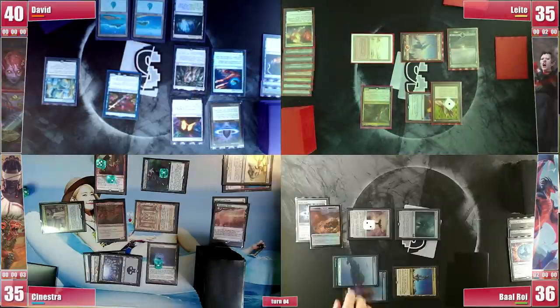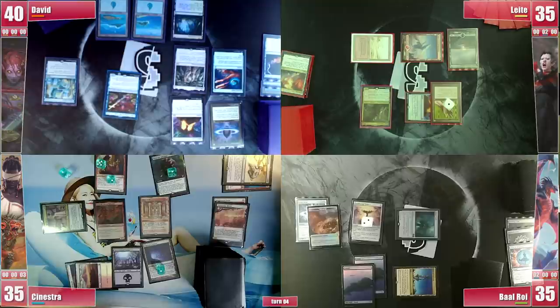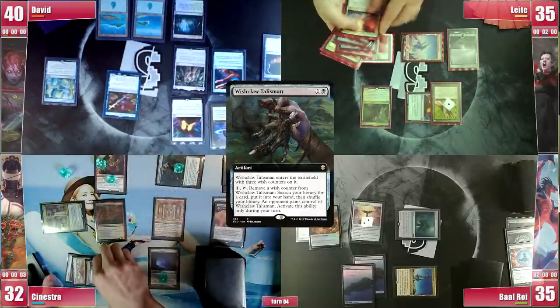He passes and on Baal's draw step he loses 1 from the Vault. He simply passes holding on to some interaction. Sinestra's Crypt slaps him again, he draws and activates Wishclaw getting a Ranger-Captain of Eos, in hopes to have an outlet to grind the game in case his plans go south.